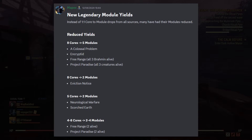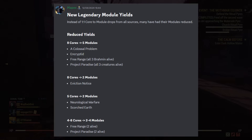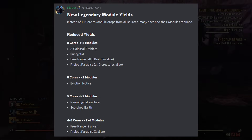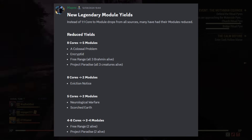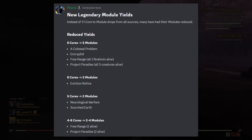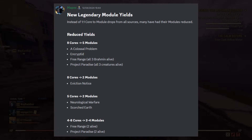Eviction Notice is getting a big nerf, dropping from eight cores per run to now only two modules — a pretty big drop. You're also going to be able to get two modules from Neurological Warfare and Scorched Earth.